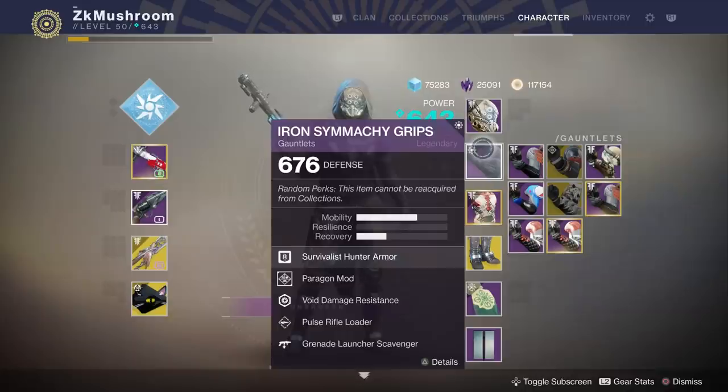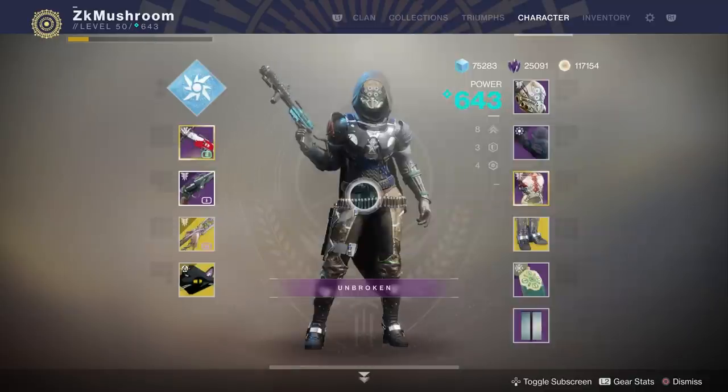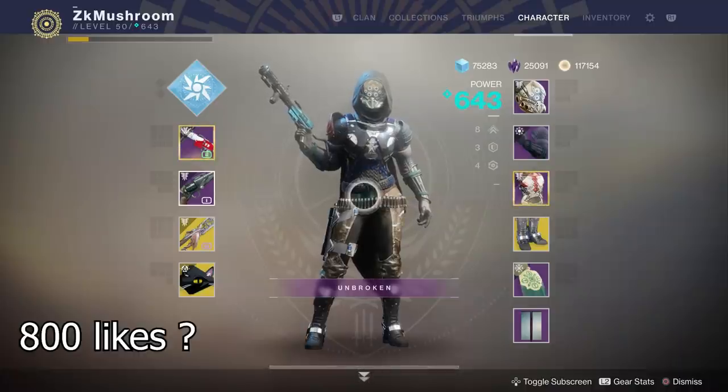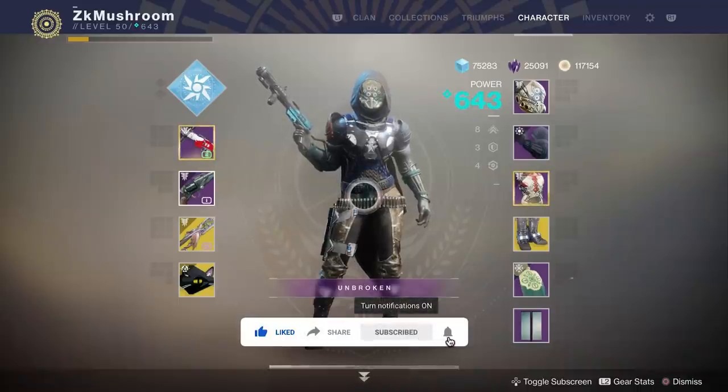We're also going to put Kinetic Weapon Targeting for more aim assist, and Grenade Launcher Scavenger — you need at least two — to help you get some grenade launcher ammo. That's going to be the setup: really good, really fun to use. Usually I have a quick play game where I just farm people, but in today's video we are going to play against a six-stack or five-stack using Null Field and all that stuff, so you're going to see some strong quick play players going against my setup. Hope you guys enjoy, drop a like, let's try getting at least 800 likes.